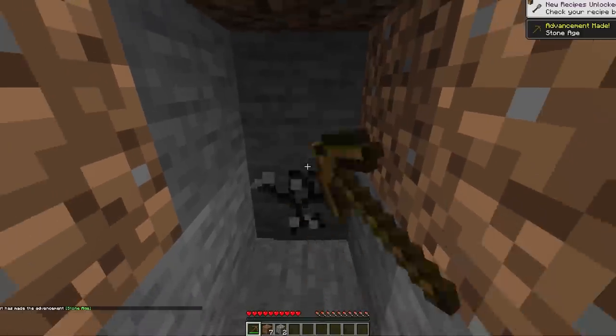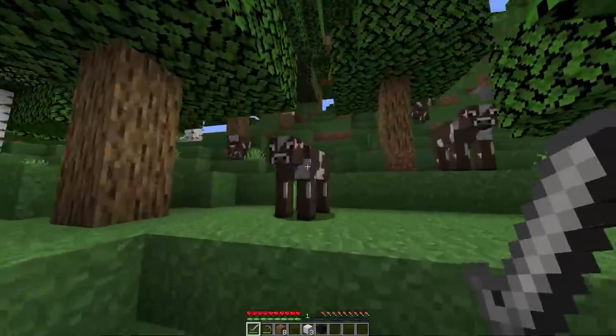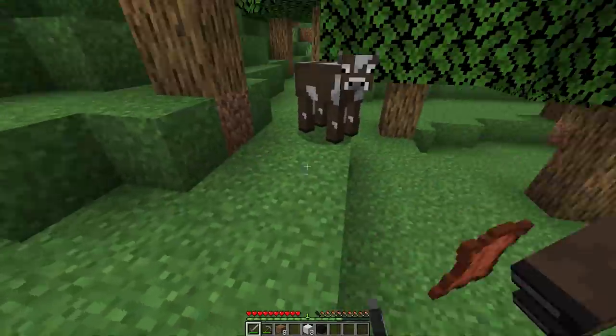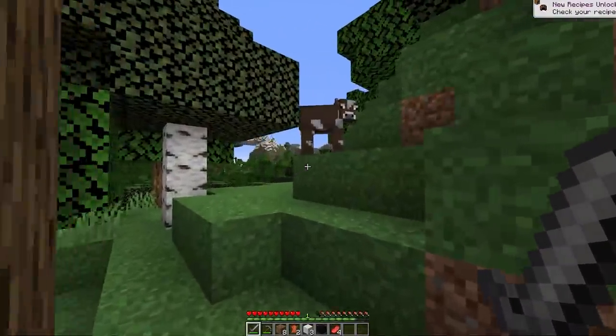Mine down through the dirt and grab three stone, follow the same recipe as before, and make a stone pickaxe. At this point, you probably need food. You can get food from animals or by finding apples that sometimes fall from trees. If you go with the first route, you're going to need to kill some animals by creating a stone sword and hitting them with it.